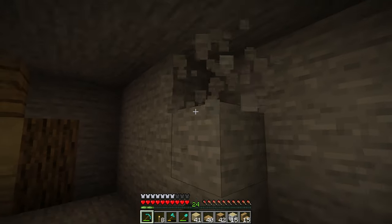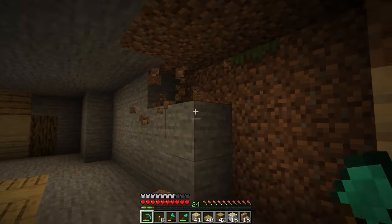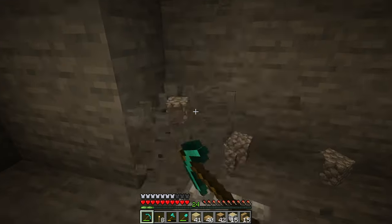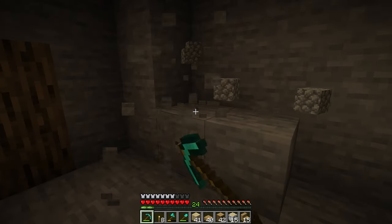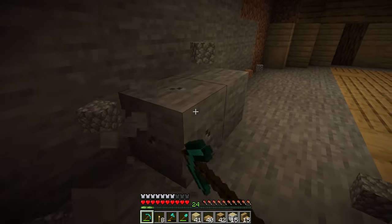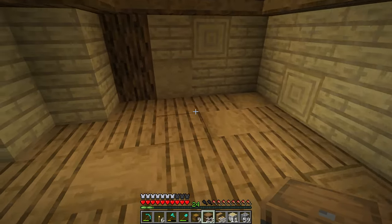We just branched off of the hallway and what I'm working on now is going to be the storage room. We're working against the side of the hill right here, building in this hobbit hole, so we've got to work a lot with the hill. We are very close to the surface — I didn't dig down at all — so we're going to make a rounded half-semicircle room and use that as our storage room.